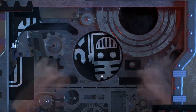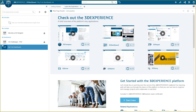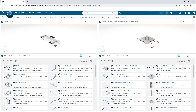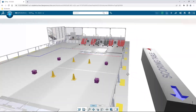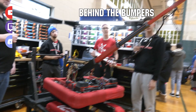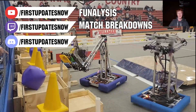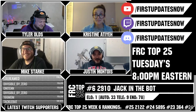This video on First Updates Now is made possible by viewers like you and also the following sponsors. If your team is using SolidWorks, make sure you log into the 3DEXPERIENCE platform to gain access to tutorials, collaborate with other users, and download the Charge Up field and kit of parts. Go to SolidWorks.com/first and click on Log into 3DEXPERIENCE platform to gain access.